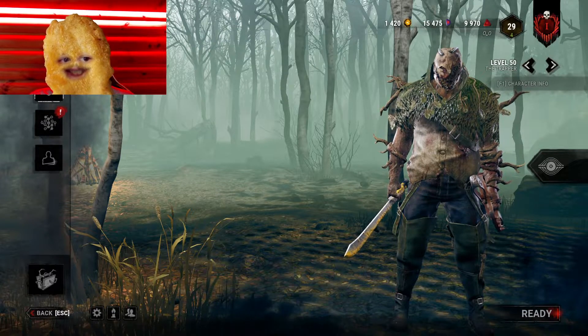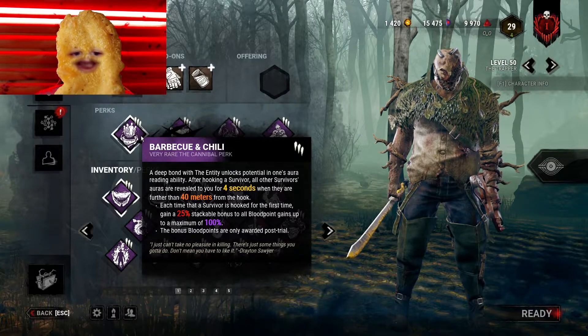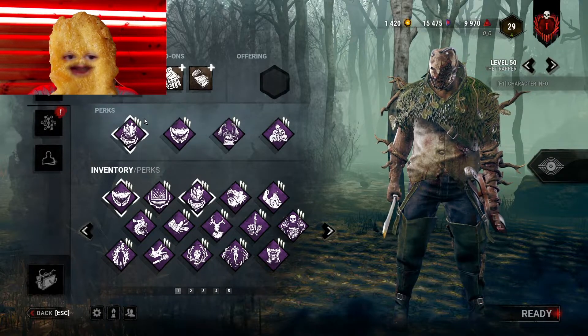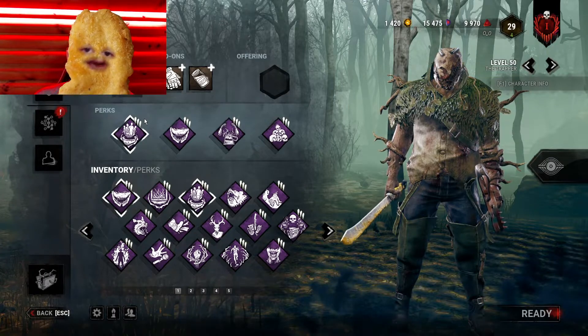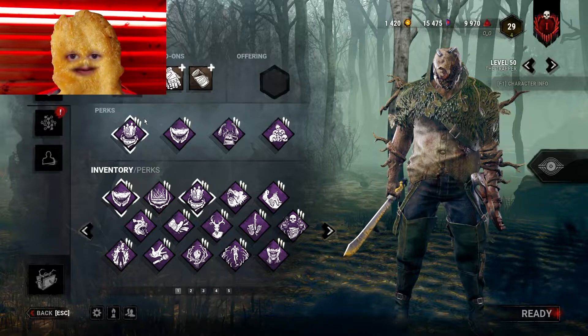What were the test conditions used? I used Barbecue & Chili on every killer, but you can treat this as a perk that doesn't affect any conditions, because I take into the calculation only the raw amount of blood points that killer makes at the end of the game.